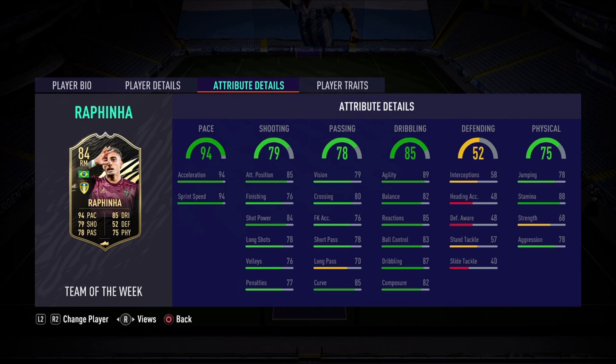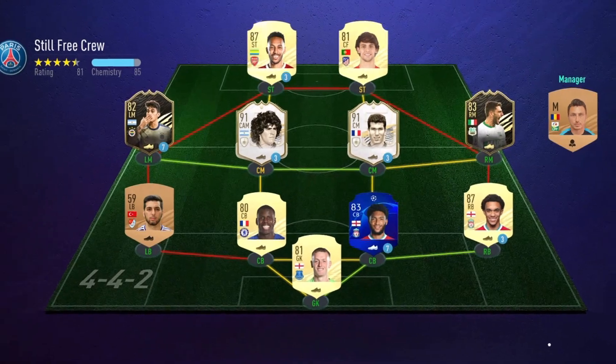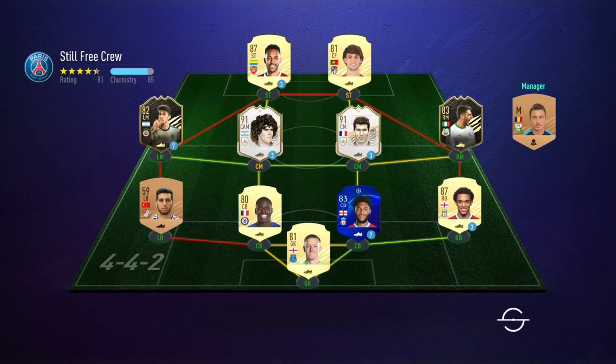68 strength is okay, 78 aggression is pretty good — that'll close out this incredible right mid card. He has a Flare trait, Speed Dribbler and Technical Dribbler. I'm so excited to try out Rafinha Team of the Week — is he worth it? We will find out.